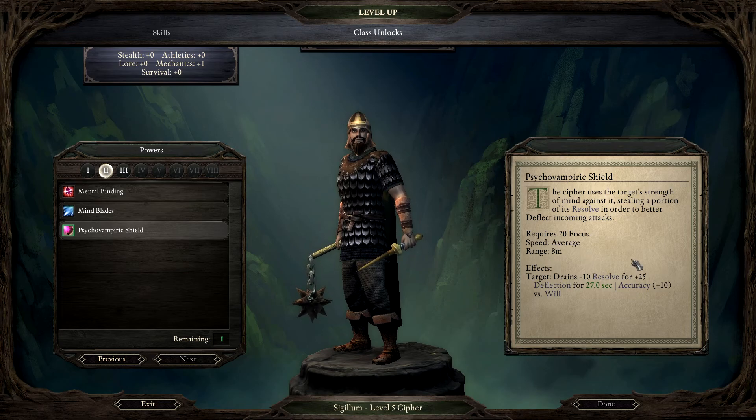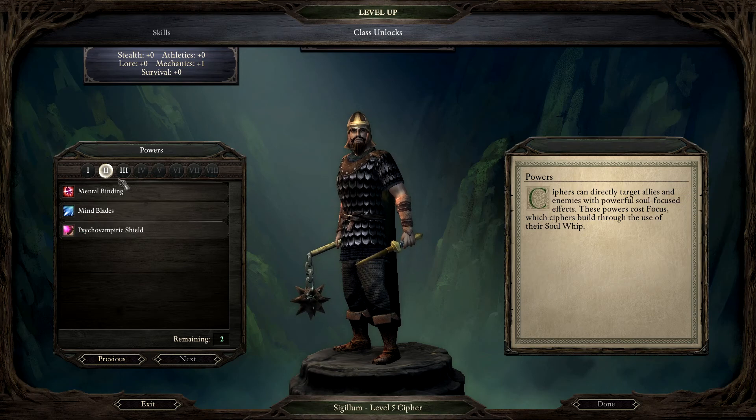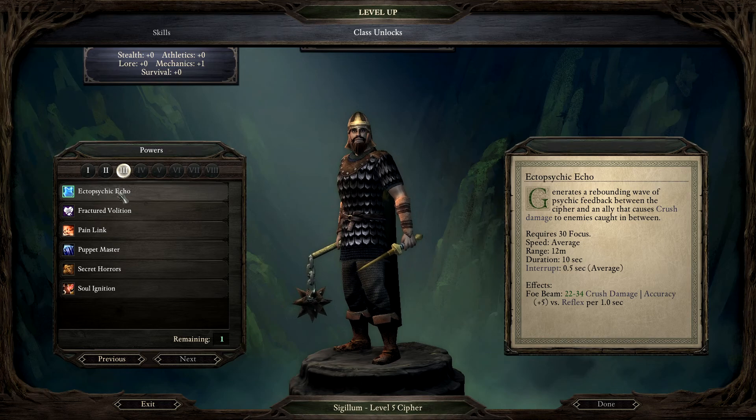Empiric shield - the cypher uses the target's strength of mind against it, stealing a portion of its resolve to better deflect incoming attacks. Drains minus 10 resolve for plus 25 deflection for 27 seconds. Resolve reflects a character's internal drive, determination, fearlessness, and emotional intensity. In combat, it helps maintain concentration and contributes to will and deflection defenses.